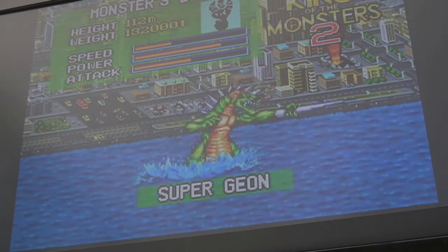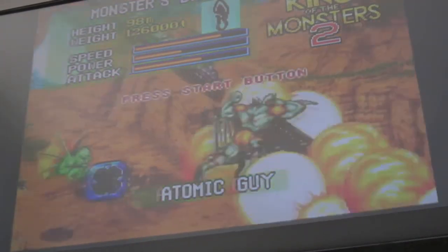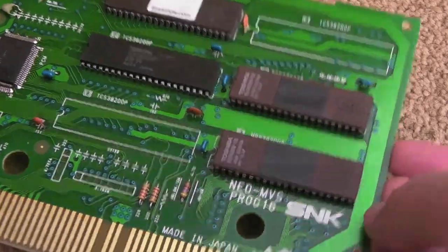One thing I found is it's the size of the capacitor on the PCM bus - on the ADPCM-A side, I think it is. It's the four-megahertz side of the YM2610. I'll just show you the board now so I can show you what I found.